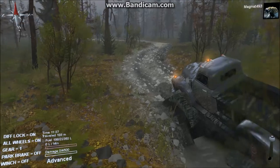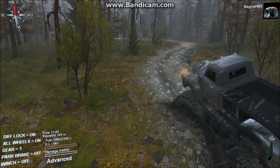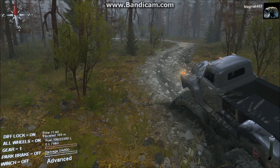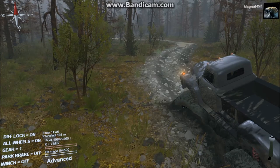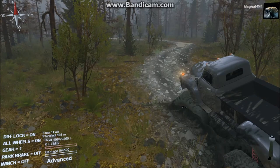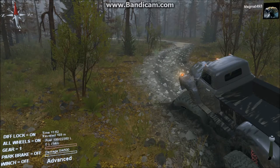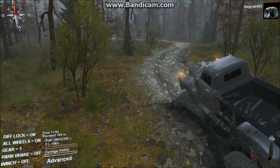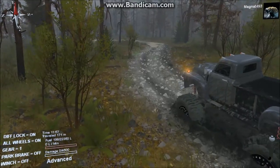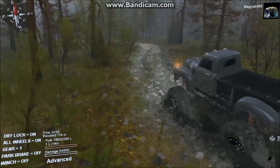Mud trucks should also have a reasonably high water tolerance so if you end up in a deep puddle you won't hydro-lock the engine. Hydro-lock means the engine starts sucking in water or mud and tries to compress it — water can't be compressed, so you start breaking engine components. This actually happens in real life. So your second example of vehicles in Spintires is a mud truck — one designed to go through mud without getting stuck.